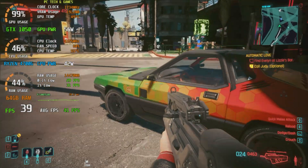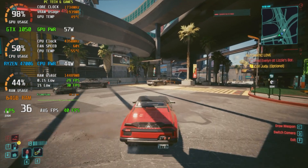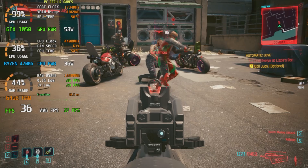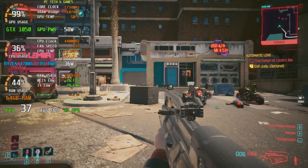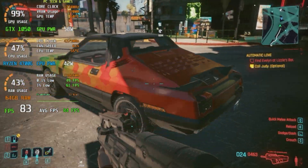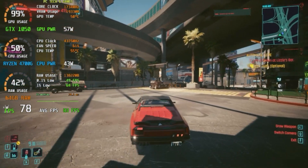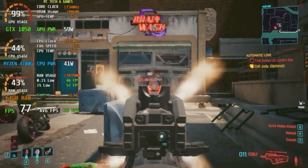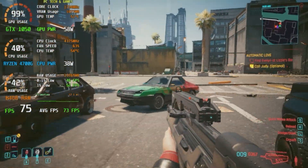First up, we hold no punches going straight into Cyberpunk 2077. At 720p low settings, there's a somewhat playable experience with average frames per second at 37 and 1% lows around 29 fps. It doesn't look too bad, but there is a noticeable lack of smoothness at this frame rate. Once we add FSR3 with frame generation, however, things get interesting — we average 73 frames per second and the lows only dipped to 52 fps. It looks good and is just as playable with bearable latency. Who knew this little card could survive the Cyberpunk test? Just barely.